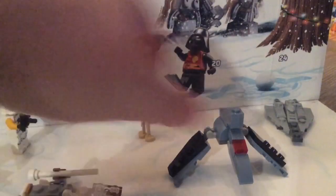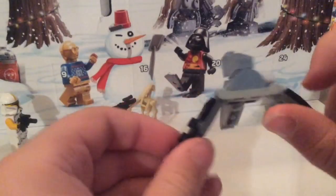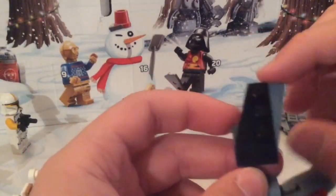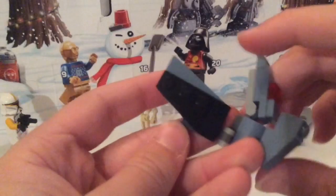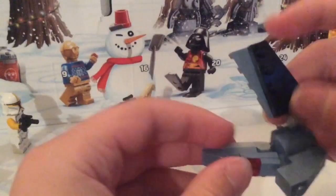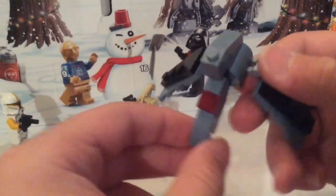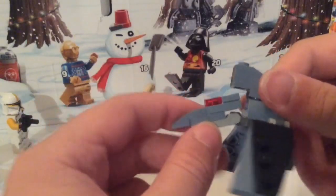Unlike the big shuttles which can't stand up, this one can. I like how there are these two wedge pieces going against each other on the wings — I like the way that looks. On the other side it's mirrored — that's the word.